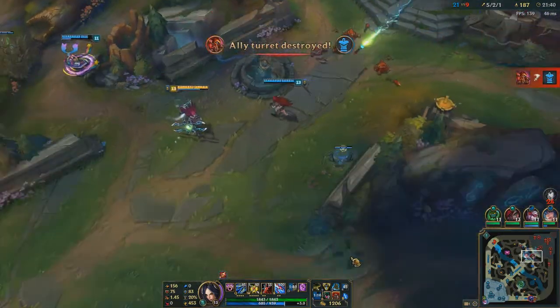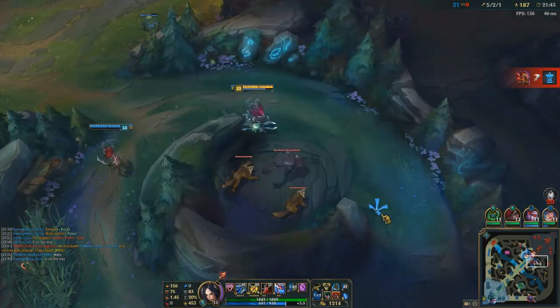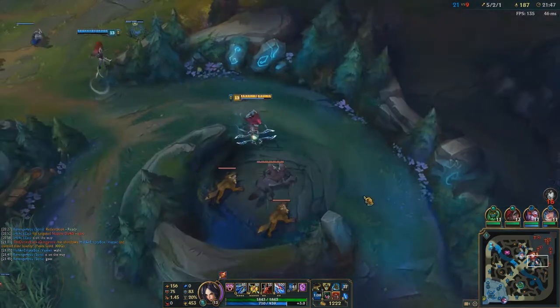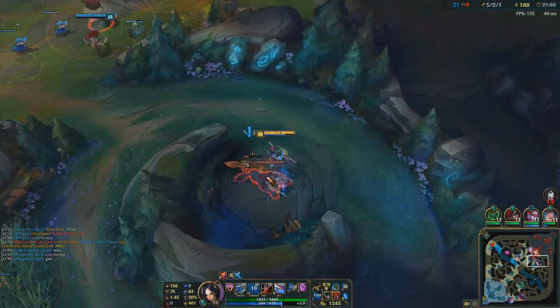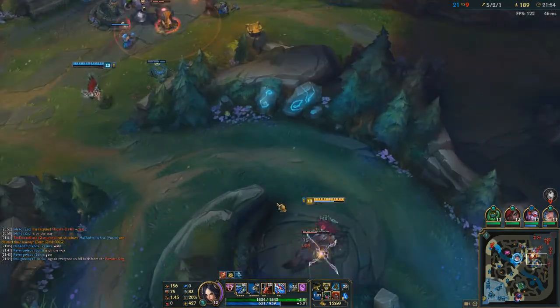I lost a tower — that's probably not good. I should have TP'd I feel like, although the kill on Ahri... she's not really worth much I guess. Just take their jungle, don't give them any breathing space.